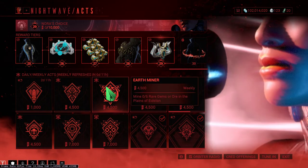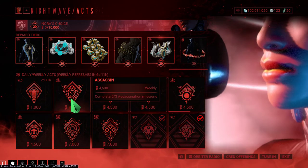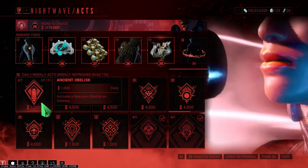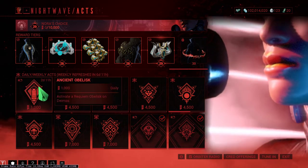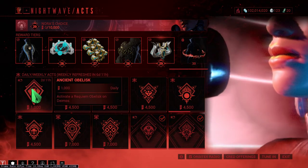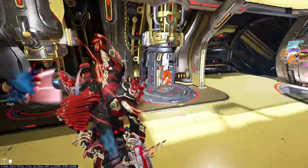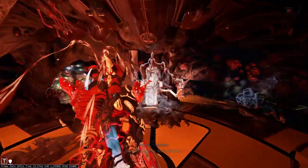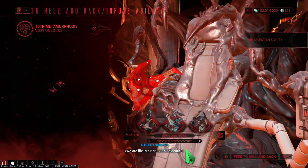For rare gems, you can go to the Plains of Eidolon and farm them. Three assassinations is another one — pretty easy. Then activate a Requiem Obelisk, which is super easy. Now let's move on to Helminth.